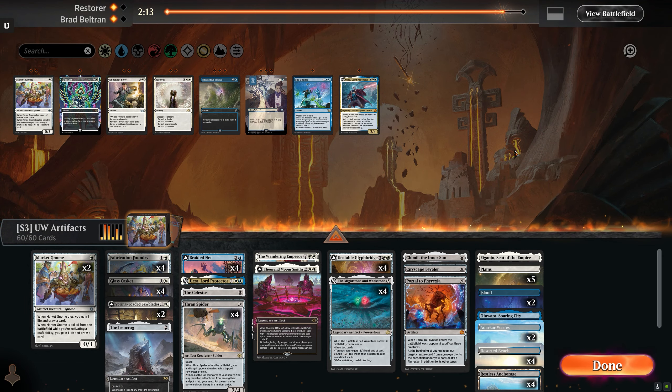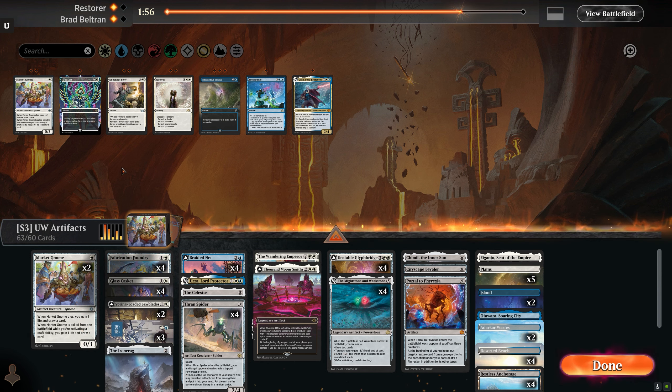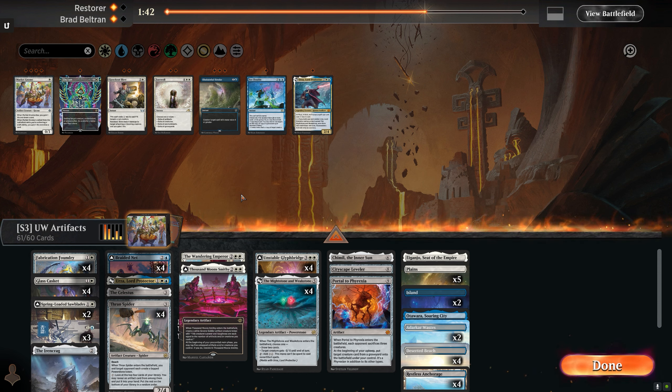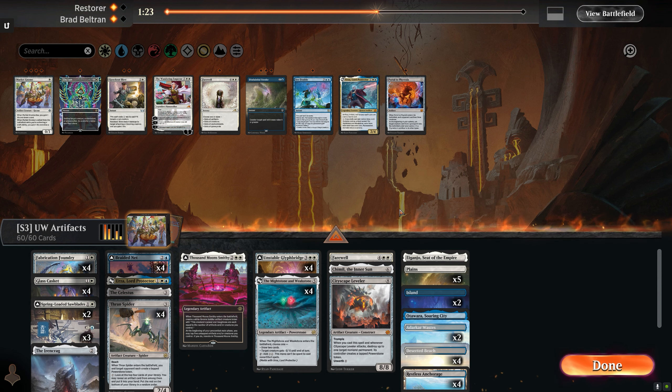So our opponent's playing some invasions and looks like they have a Hearse — perhaps some Negates would be valuable into this matchup, let's try it out. Market Gnome felt really useless so I'll keep that out. And maybe a copy of Farewell could put up some work. Farewell over Portal to Firexia seems to make more sense since they're disrupting our graveyard anyway. We'll go down on a Wandering Emperor. Game three.